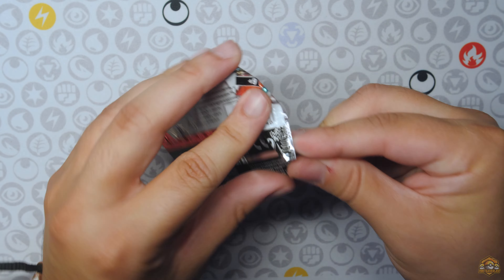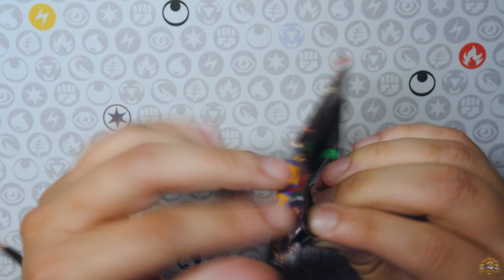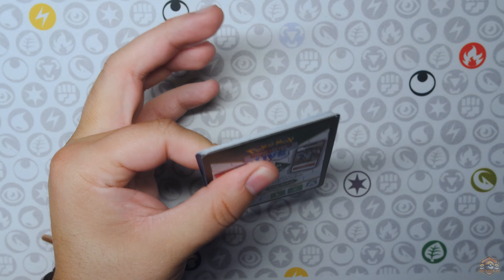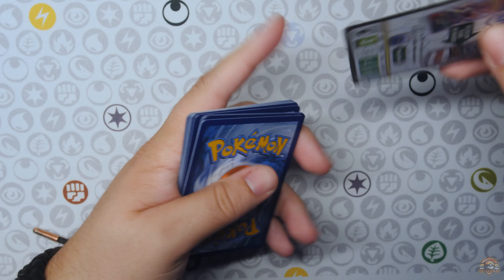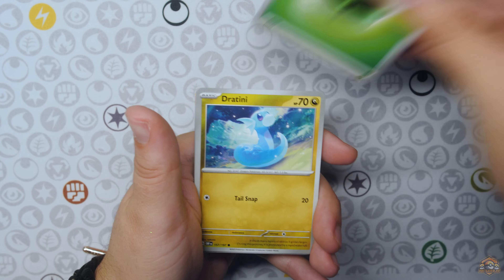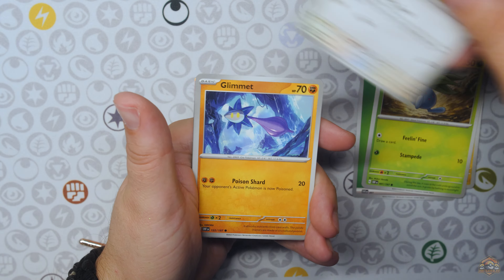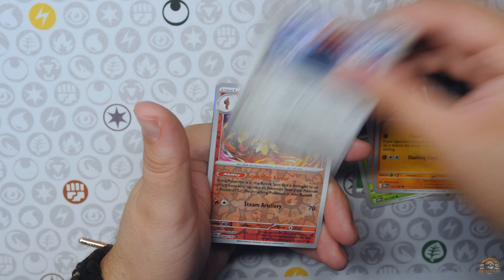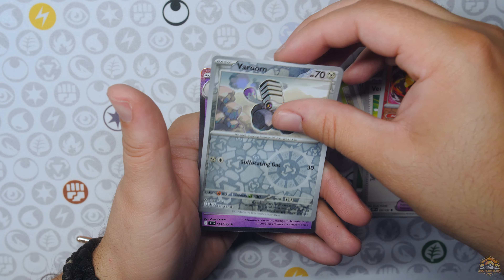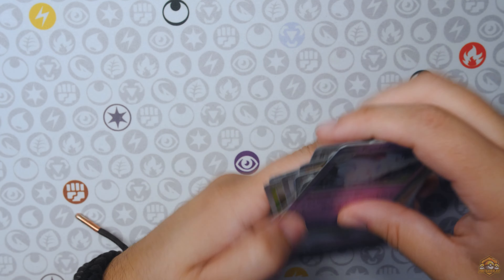All right, final pack out of this tin. We got one more tin to go, five more packs remaining. Let's see what we got. There is the code. Can we get something here? Probopass. Vengeful Punch, Armor Rouge, The Room, and a Togekiss Hollow.